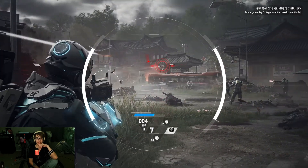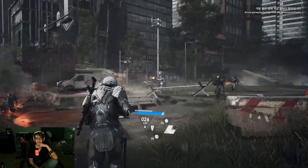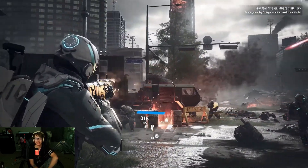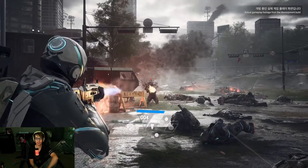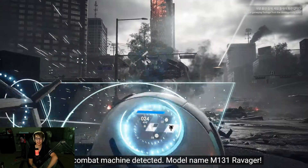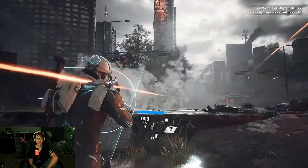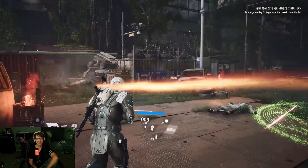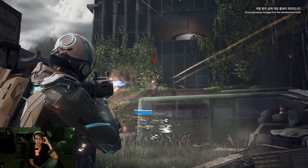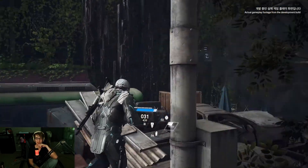Oh, did he just turn on aimbot? Yeah, he just turned on Soldier 76 aimbot — he has aimbot. It looks like this gameplay demo is just a chaotic, hectic mess, but it looks really cool though. Hostile combat mech detected. He's turning on his aimbot — or maybe it's a shield, who knows. He's swapping out stuff mid-combat — he just swapped out his aimbot thing for something else. That's what that secondary menu he's popping up does.